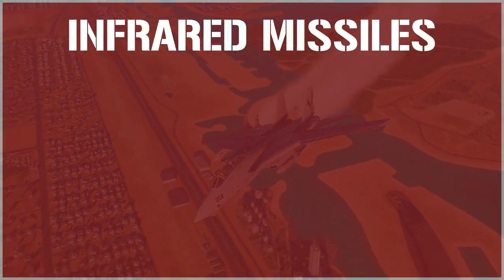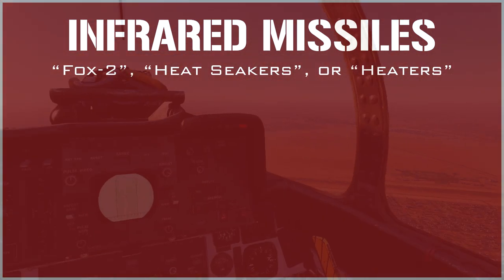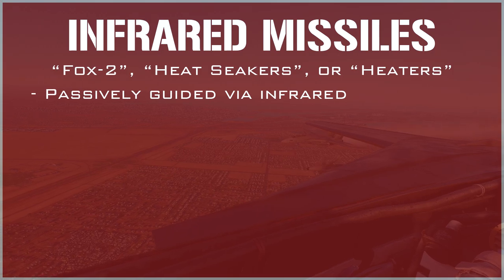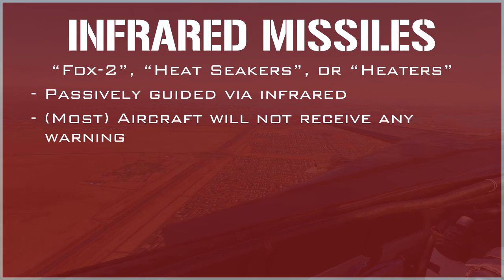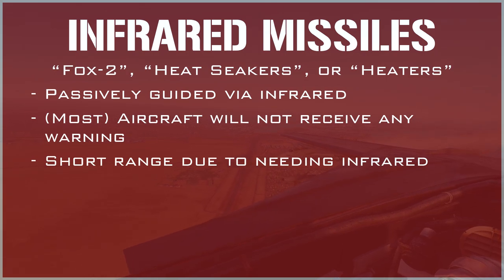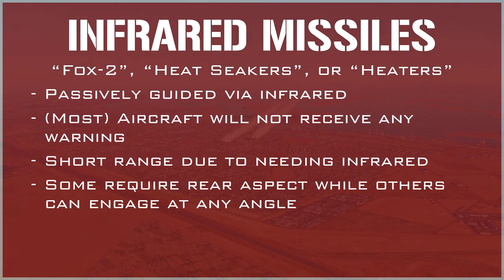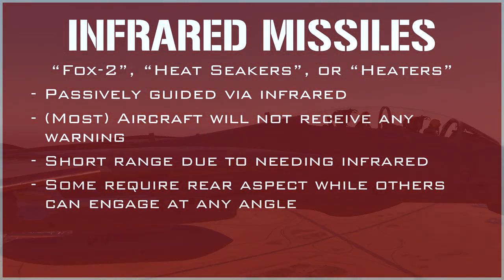The next type of missile to know is the Passive Infrared Guided Homing missile, otherwise known as a FOX-2. These are also known as heat-seeking missiles, or heaters. It's important to note that these missiles are passively guided, because this means that obtaining a lock and launching this type of missile will not alert the target aircraft that they are being engaged. FOX-2 missiles require a large enough infrared or heat signature to obtain a lock, and are therefore shorter range than radar-guided missiles. Older generation FOX-2s were rear aspect only, while newer generation FOX-2 missiles have the ability to engage from any angle, making them extremely deadly.